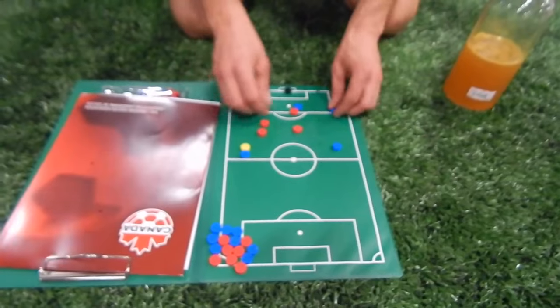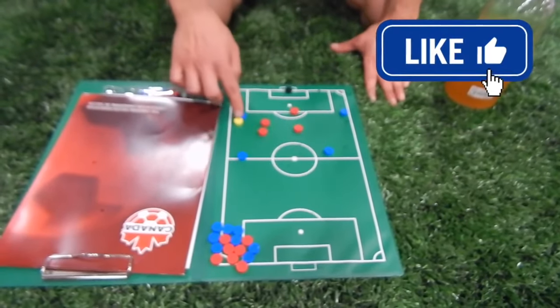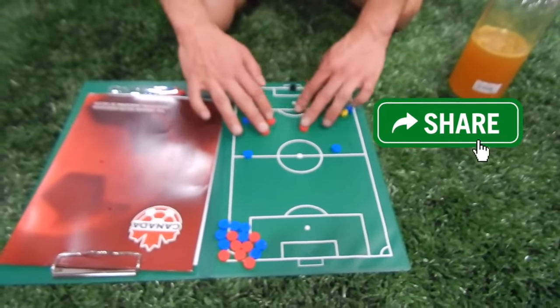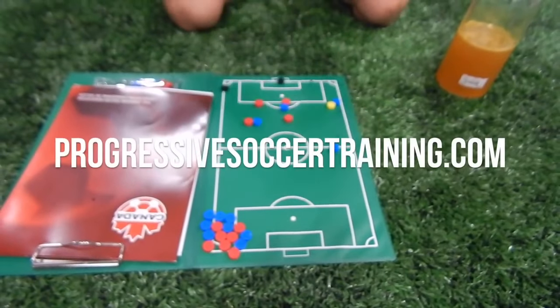What we were doing by the end of last season — we became very predictable — is we just stood like this. Even though we moved the ball, this is what most teams will do. It's so easy for us to just sit in that shape, and other teams just sit in that shape when there's no movement of players like this.